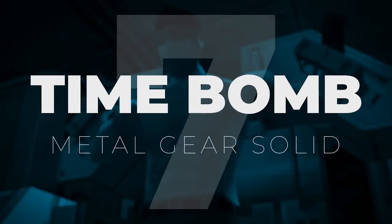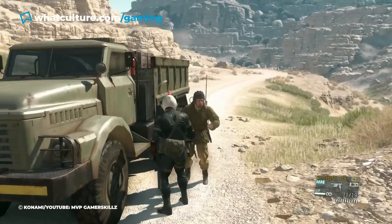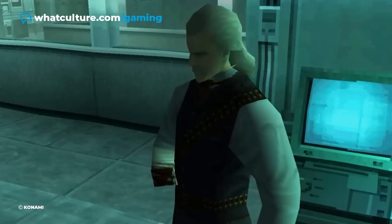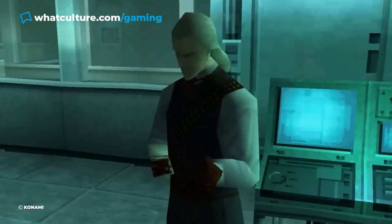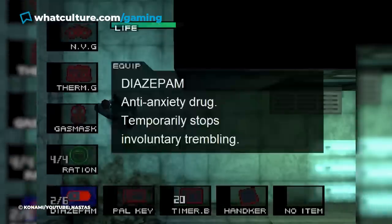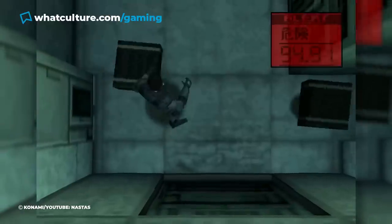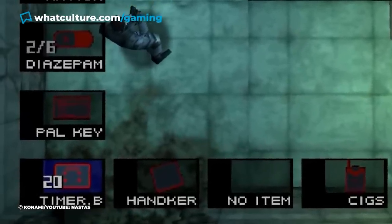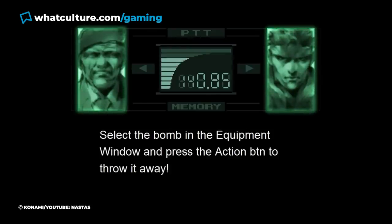Number 7: The Time Bomb, Metal Gear Solid. Filled with creator Hideo Kojima's wild imagination, the Metal Gear series has taken immense pleasure in playing bizarre tricks on players. One of Kojima's sneaky tricks came in Metal Gear Solid after Snake escapes the clutches of Ocelot — the antagonist has actually planted a bomb among Snake's things. When players collect their gear, they must find the explosive now in their possession. Thankfully, getting rid of the bomb isn't too difficult, and players will have around 25 minutes to discard it. When the timer gets close, Snake will receive a call reminding him to do so.